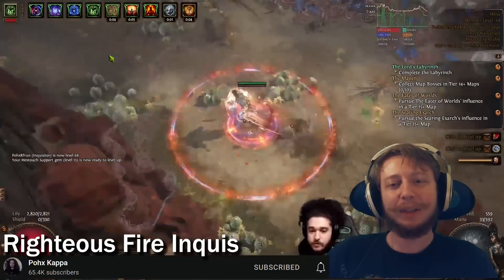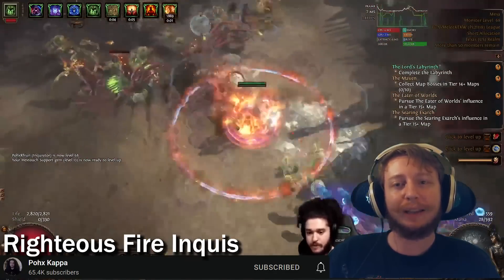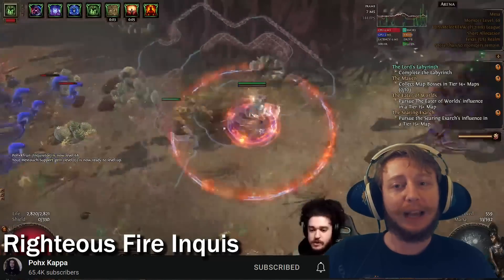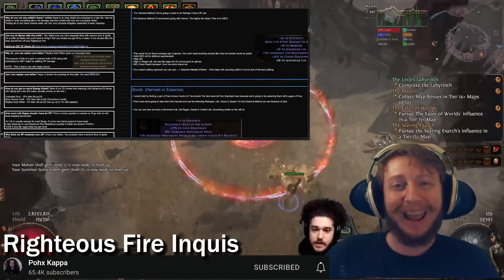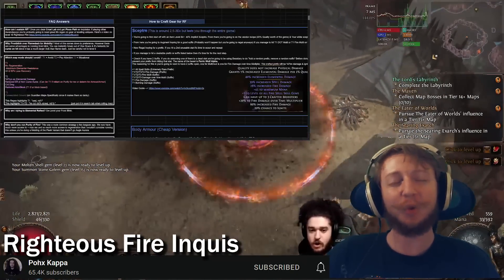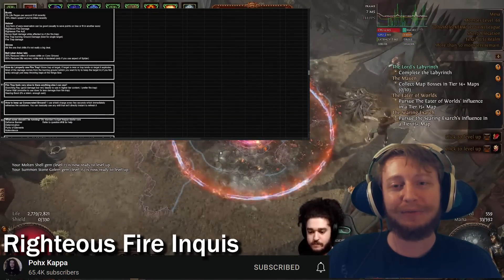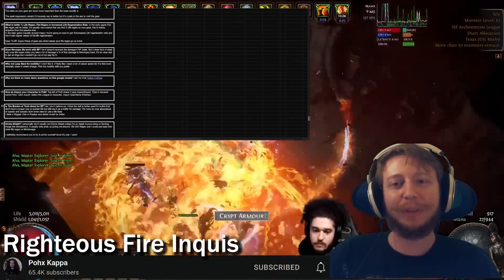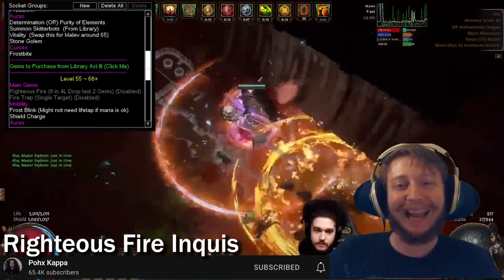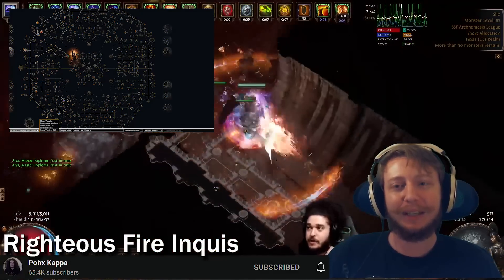Righteous Fire is a solid build if you're looking for very easy clear and something that can take a few hits and recover with no issues at all. Pox's build guide comes with an insane FAQ where goddamn near every single question you could ever ask about the build is answered with a simple Ctrl-F search like a Google search engine. It also comes with full gear, skill, and leveling tree progressions, and even has crafting notes on the endgame gear.